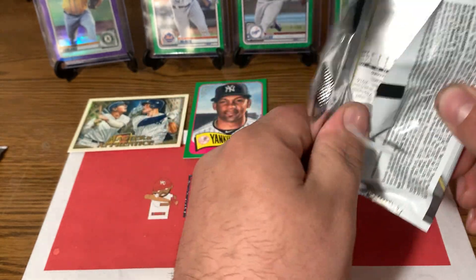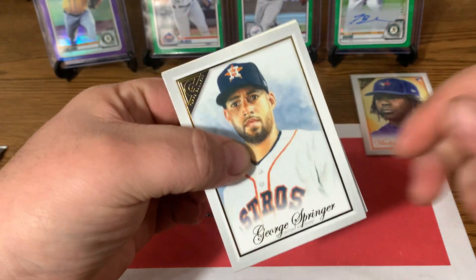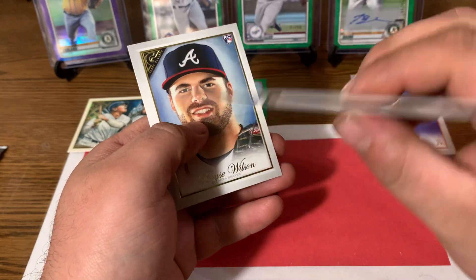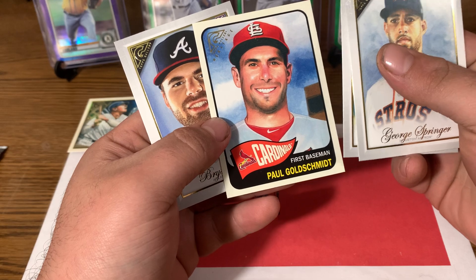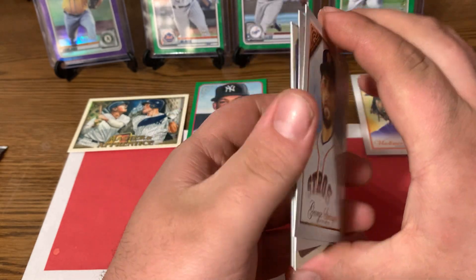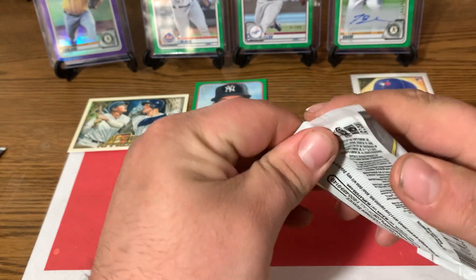Is that more color coming up? I don't know what that is. George Springer. Brian Reynolds rookie. Paul Goldschmidt. So that's just a colored back — old retro design. That's a pretty cool looking card. And Bryce Wilson rookie. So they are handing out rookies. If only we could get Tatis, I'd go crazy. The Vladi is a nice hit though.